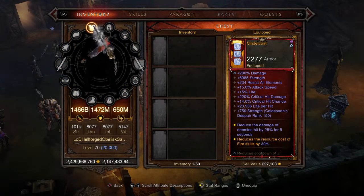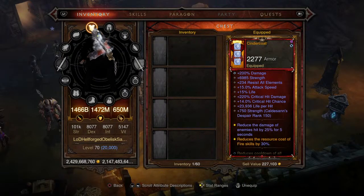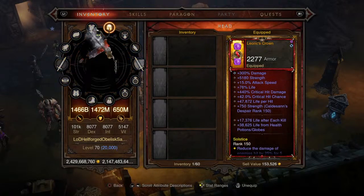Moving on to the chest piece, we're picking up the Cinder Coat — it's probably the best chest option. We're not utilizing it for its fire skill bonus, but it's just a good chest piece. It reduces the resource cost of fire skills by 30%, though resource cost reduction isn't a major concern. We've got 7,500 total strength counting the augment, some life per hit, critical hit chance, critical hit damage, and percent life. The bonuses are exactly the same as the shoulders and gloves.